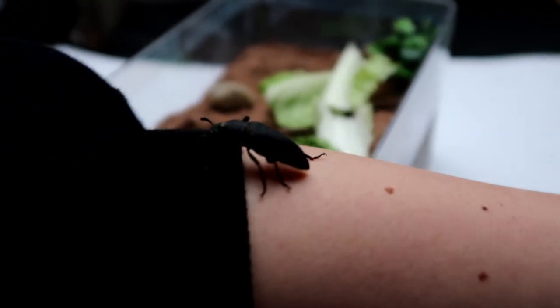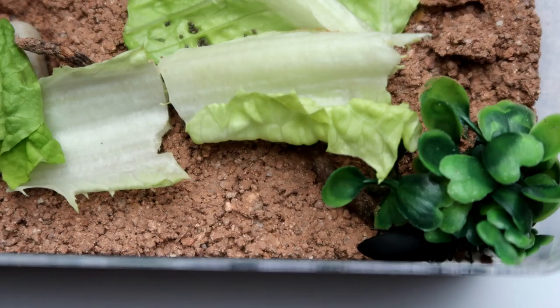I don't really know what to do with him because I don't have any other morioworms pupating or even in the adult stage at the moment. I've called him Bertie — Bertie the beetle. So I don't really know: do I keep him, do I wait for more to pupate? It could take a while. I really don't know what to do.